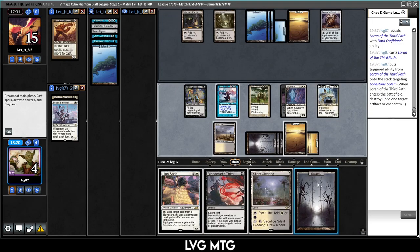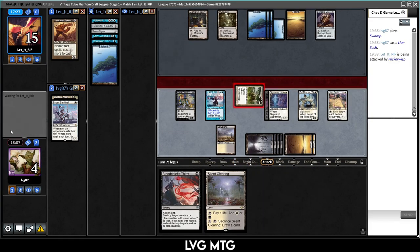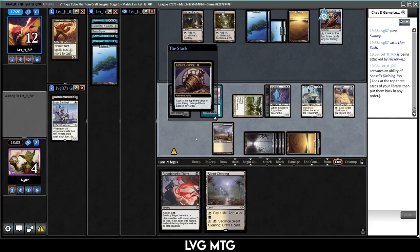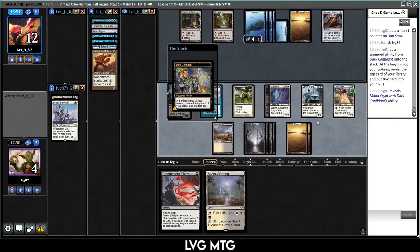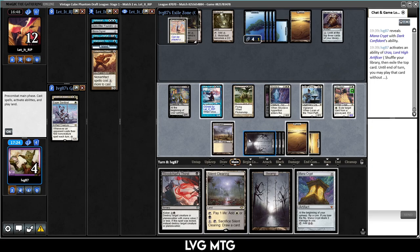Blood Chief's Thirst will kill the Golem — Mutavault. I'm going to have to win this game in the air. Loran is a nice one — play Loran, kill the Lodestone Golem, play land, play Lion's Sash, then attack in the air. There's a consideration for killing our own Confidant, but there are only three high-cost hits in the deck: Shriekmaw, the Hero, and Parallax Wave. Just drawing lands — our opponent is waiting for us to die to our own Confidant.